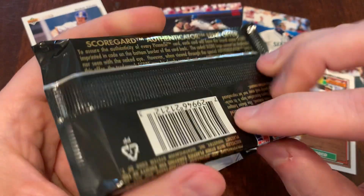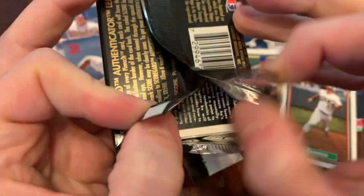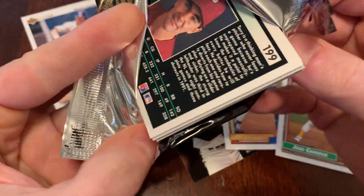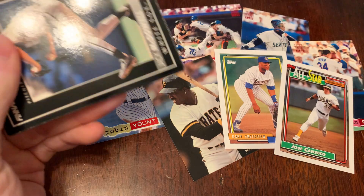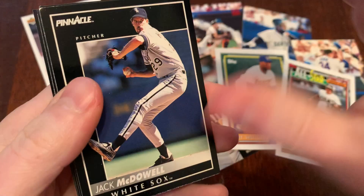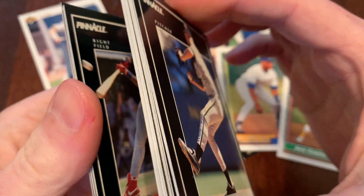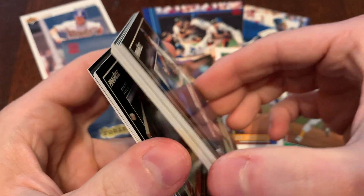On to the Score Pinnacle, Premier Edition Series 1 from 1992. You know it's good because it's in tamper-proof. And it's hard to find these cards in PSA 10 because of these black borders. We've got Jack McDowell right on top, and I can feel — and you can see — the bricking.